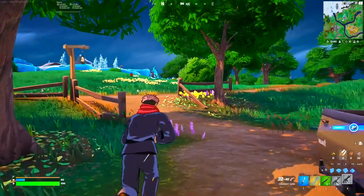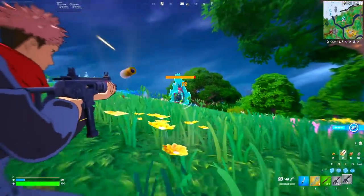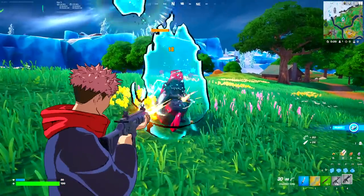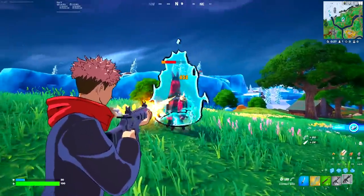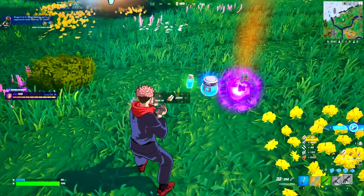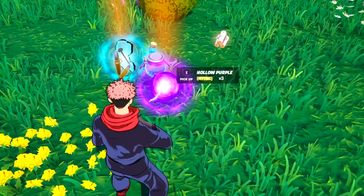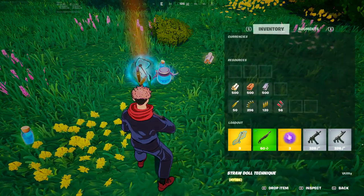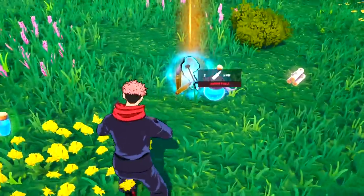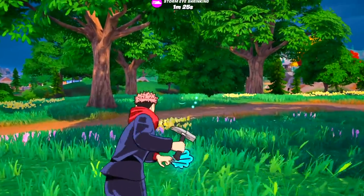Let's take down the llama and then take out the new bosses in the new Fortnite anime update. This llama is quite low, and even the loot it drops is pretty unique. We have taken down the llama and it has given us another Straw Doll Technique — we can only pick one of them. But the best part is we can also obtain the Hollow Purple mythic item through this llama. These are the two new mythic items added in this update, but there's also another secret mythic item that a lot of people don't know about.